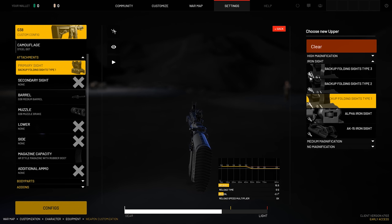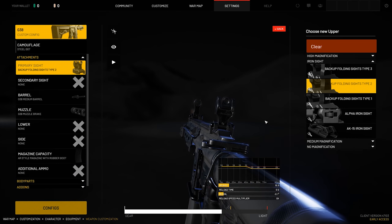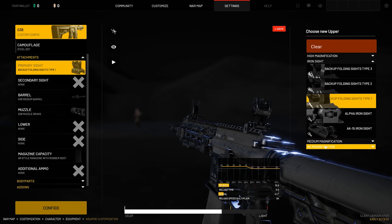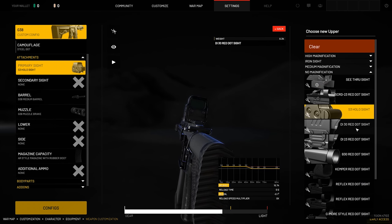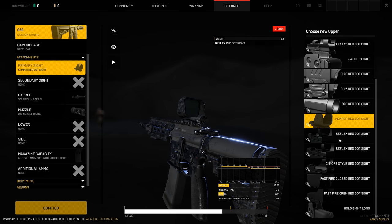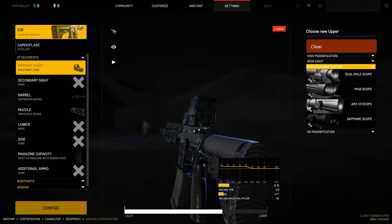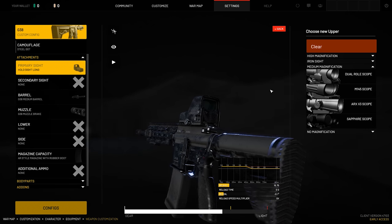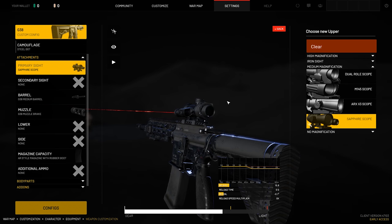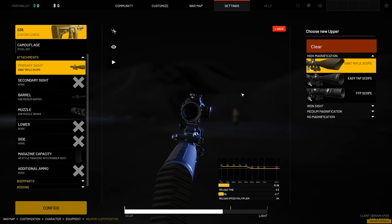Normally in other shooters you only have one set of irons you can really work with, which are the ones that default come on the gun. But in World War III, you can actually choose the irons you want on your weapon. There are multiple different types of one-times red dots — about maybe 15 different red dots right now, which I think is really cool. I really liked the hollow sight long. We're going to be moving on to the medium magnification, which is like your three times and four times. There are so many different options, and then finally our high mag.